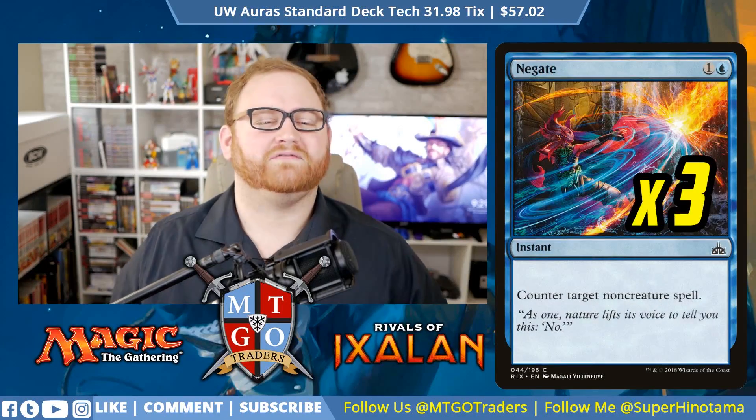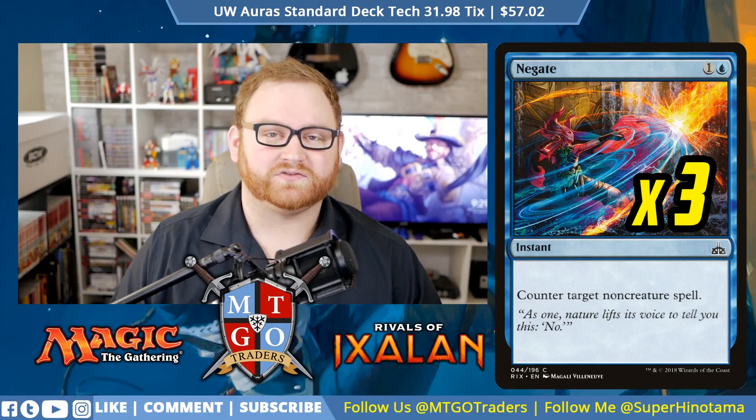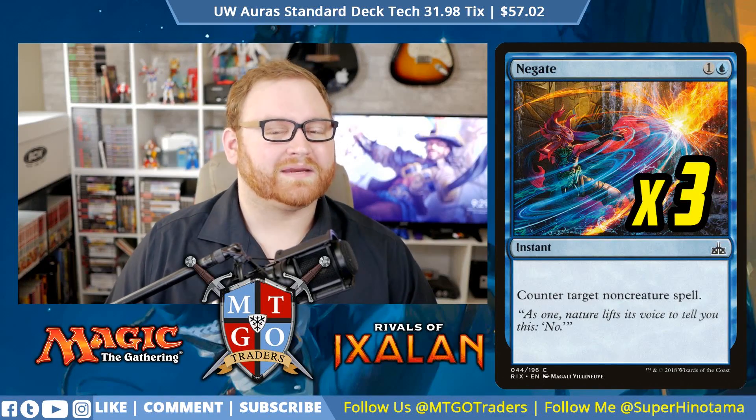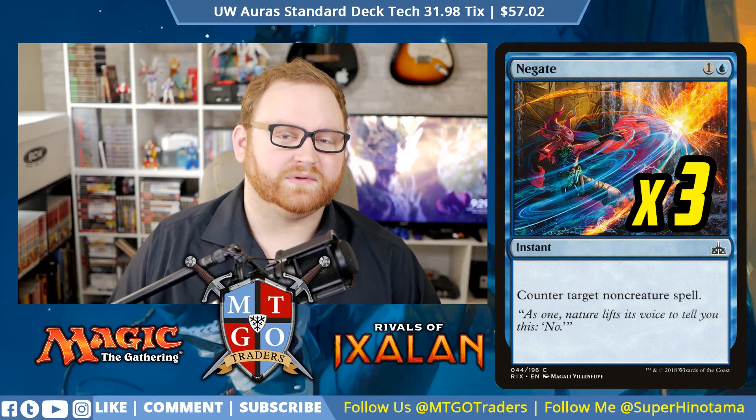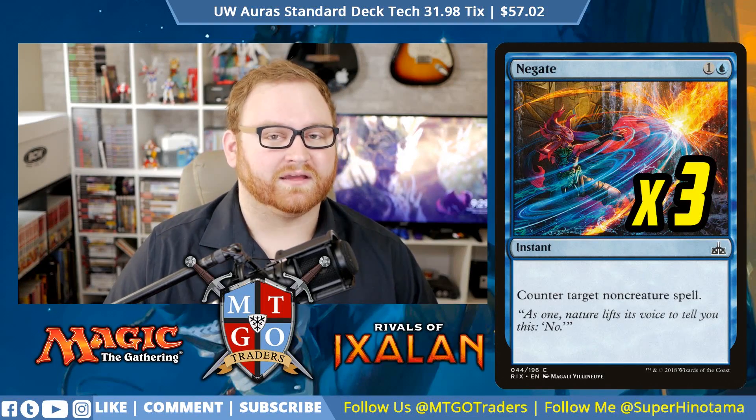For more straightforward countermagic, we have 3 Negate — a 2-mana instant, counter target non-creature spell. Very straightforward, very to the point, and very powerful against dealing with any kind of planeswalker or a Search for Azcanta, stuff like that that we don't want hitting the battlefield.